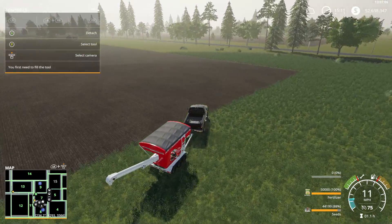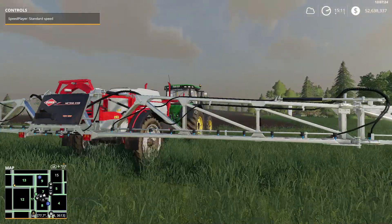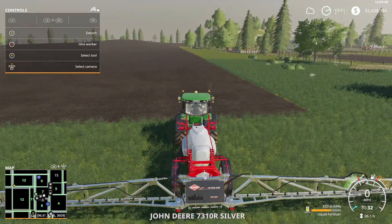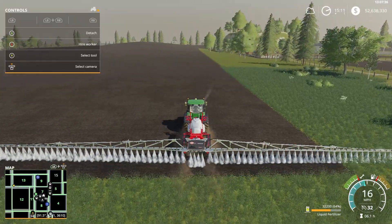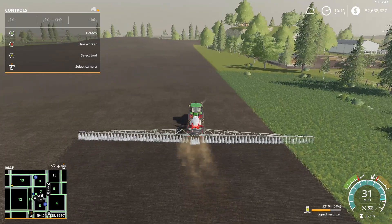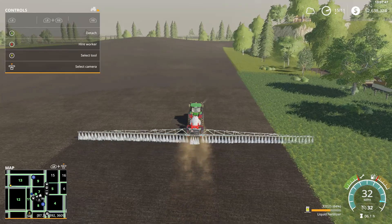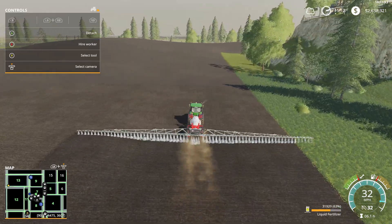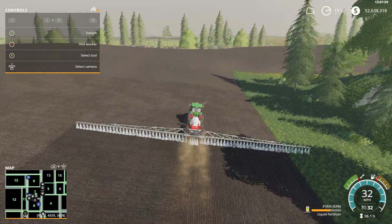We also need to fertilize, so I'm going to jump over here and go around the end rows with this guy, because one of our planters does not have fertilizer on it. If I just go ahead and go around the end rows, they will do a much better job at covering all of it. We're gonna go around field 7 and field 9 - that's all I've planned with that one.